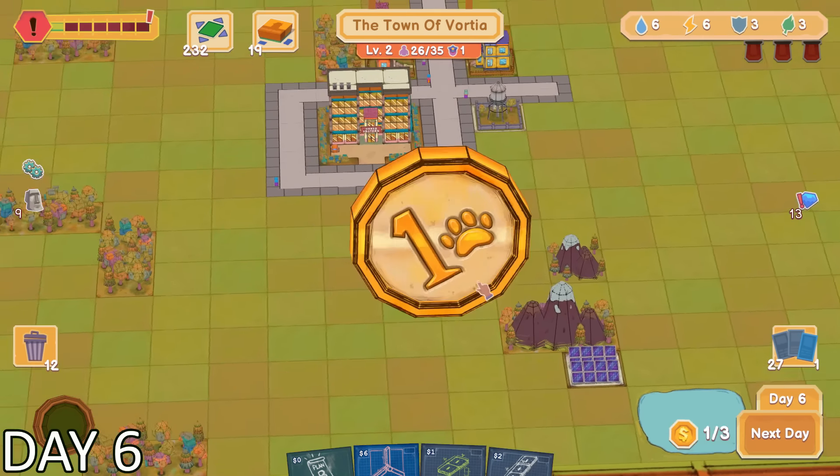The solar panel increased our electricity supply by 1. I was also given the chance to flip a coin to see if we could get any extra electricity. Unfortunately, I wasn't successful — I got tails, so we weren't able to optimize the solar panel to output extra electricity. Well, I guess next time.